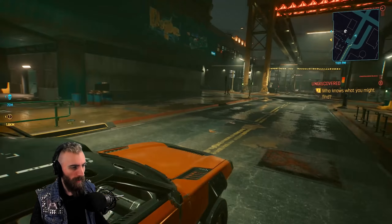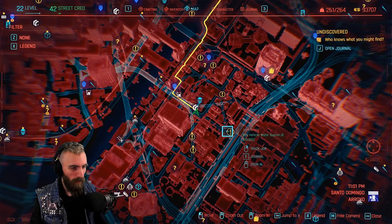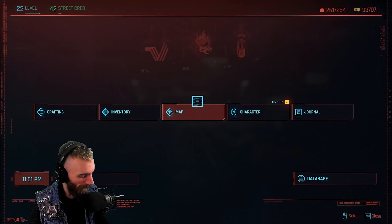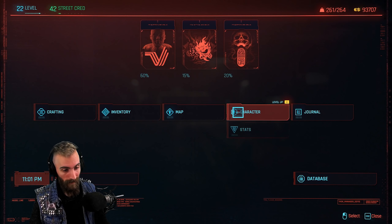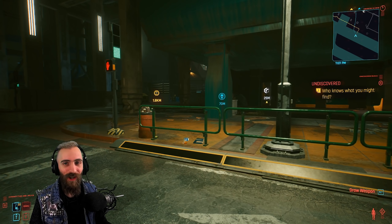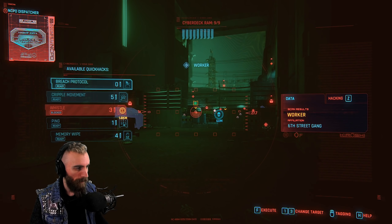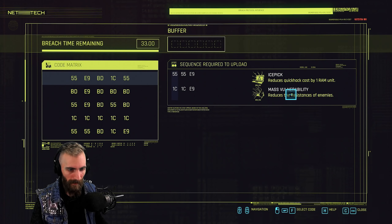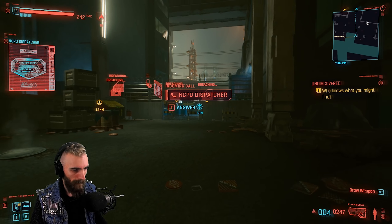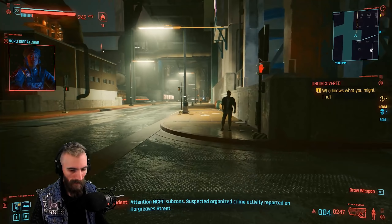There's also Mass Vulnerability, which debuffs all enemies by 30% — enemies take 30% more damage, which is brutal. Just to show you how this works in practice: we're playing on Very Hard, maximum difficulty, I'm level 22, doing a moderate difficulty suspected organized crime activity. My weapons are far from best-in-slot — the only thing that matters is they're all tech. I scan, do the bridge protocol, focus on mass vulnerability — C1, CE9 — okay, they're debuffed, they're pinged, and we can go behind the wall.